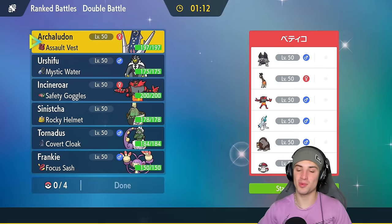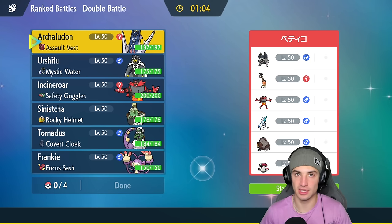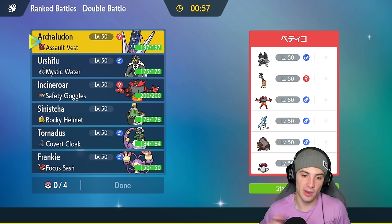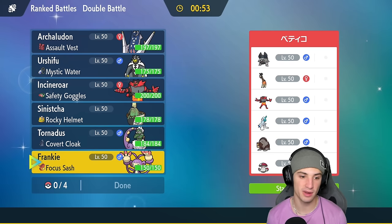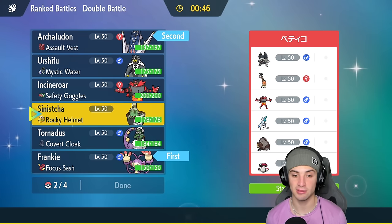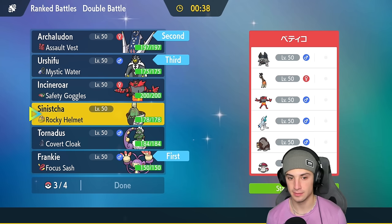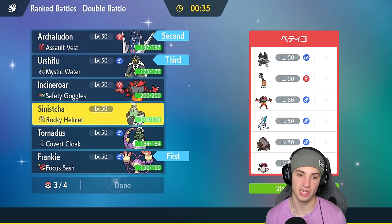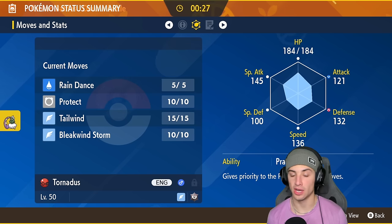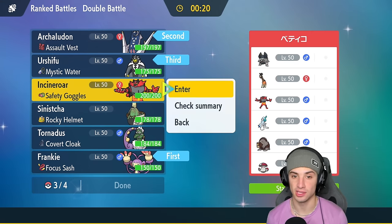Match number one is on its way and we're going up against an Alolan Golem squad. These things are known to just explode, and Golem has an ability that allows Explosion to become Electric-type, so they can pair it up next to Ursaluna and take no damage from that — something we definitely have to watch out for. I think we could go with our Fake Out monkey alongside Argeludon. We have a lot of different options, but we have no way of countering Trick Room. Maybe we go into Incineroar and get after it with a Fake Out lead. We could have two Fake Out users here, which I kind of like.